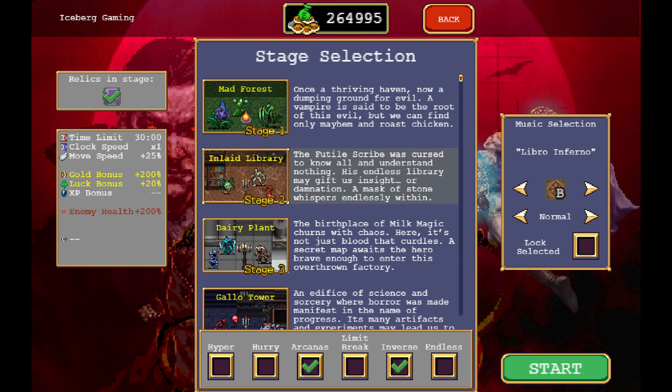I'm going to go ahead and turn Arcanus on and we'll do Endless just in case we don't want to run out of time. I don't think we will, but you never know. Maybe I'll stick around and farm gold after anyway. But the only thing you need to make this happen is the Inverted Library.